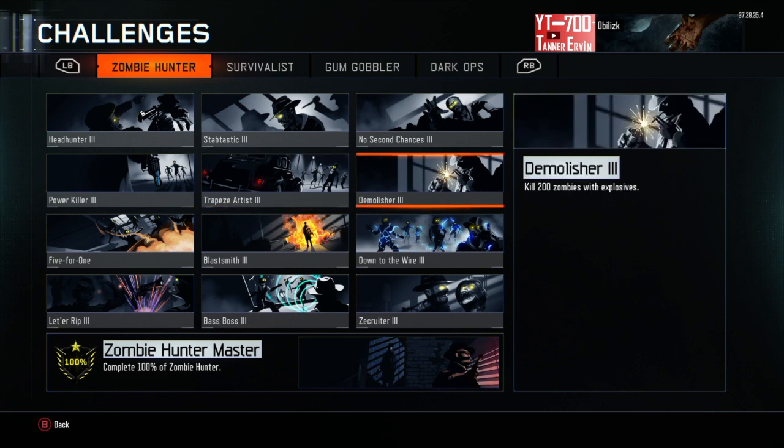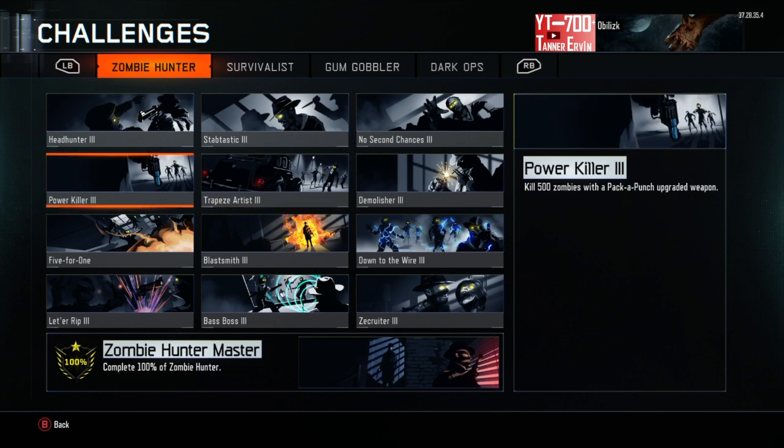Now we have the Molisher — kill 200 zombies with explosives. Obviously you use grenades, monkey bombs. I don't think you can use little Arnies, but I'm not quite sure. Then you have the Ray Gun, which shouldn't be too hard. And I believe the Wonder Waffle counts, and maybe the wonder weapon in Shadows of Evil — I'm not sure though, don't quote me on that. But you can always just try it out.